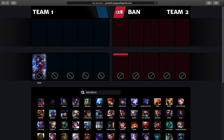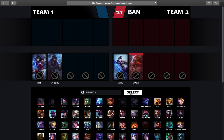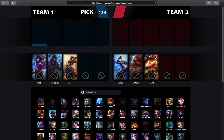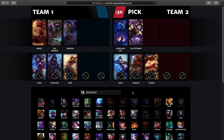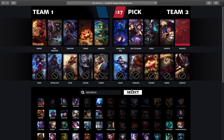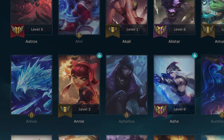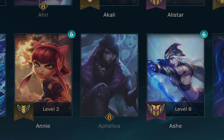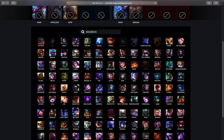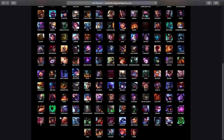Prodraft is an online drafting tool that allows teams to simulate champion select as if they had access to all champions in the game. This allows both teams to draft in the fairest way possible as they will not be limited to which champions they can choose. Of course, Prodraft is only a simulation, so keep in mind to only pick champions that your players own. Drafting through Prodraft simply allows champions to be picked in whatever order you need to without worrying about owning the champion.